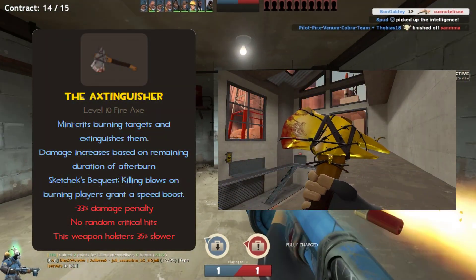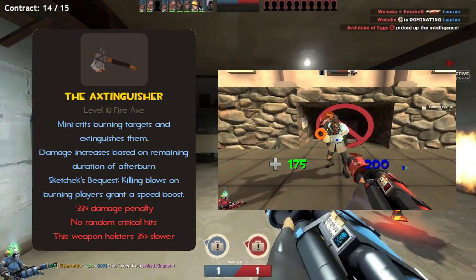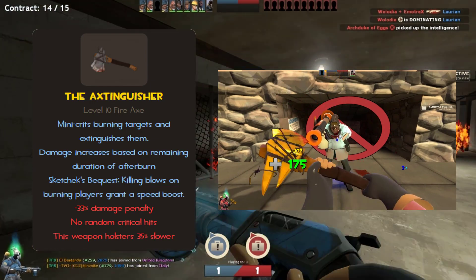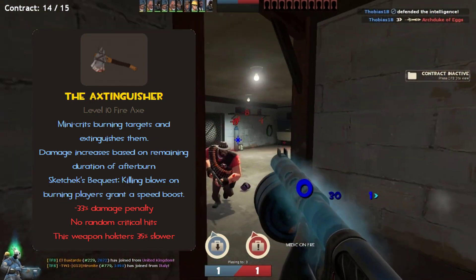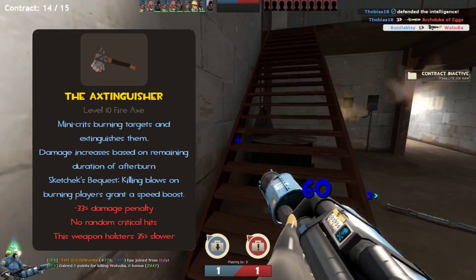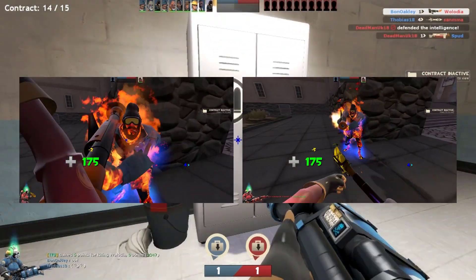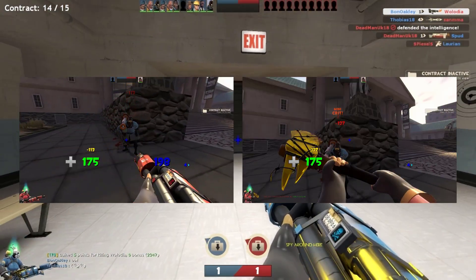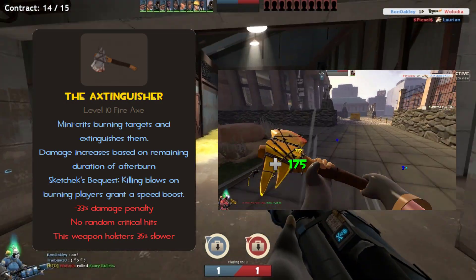The Extinguisher deals mini-crit damage on burning enemies and extinguishes them on hit, stopping the afterburn damage immediately — overall emphasizing the finishing weapon concept. The Extinguisher also adds bonus damage based on how much time is left on the afterburn, so two seconds of afterburn would make the damage bonus do less than what seven seconds of afterburn would. The final upside is the SketchX Bequest, which grants a small speed boost when you kill a burning enemy.